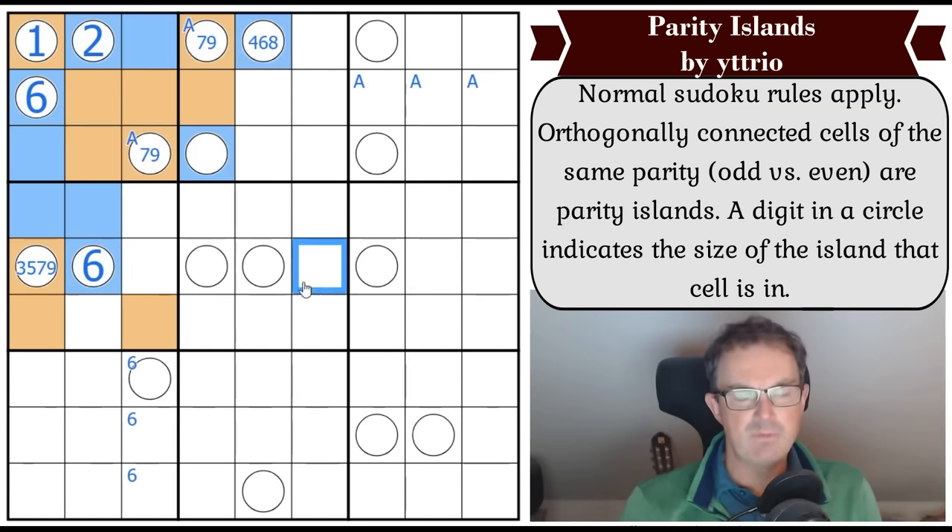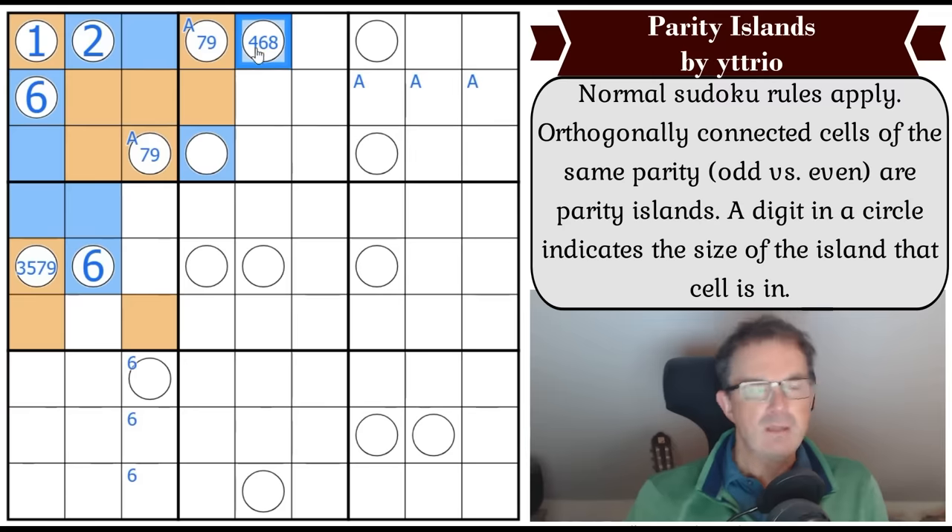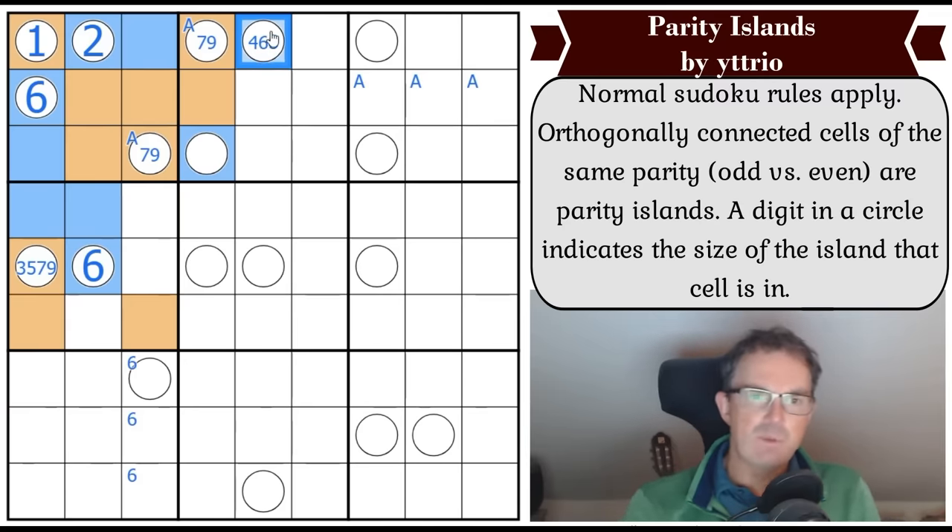Let me see if we can deduce something up here. I've got a region at least four cells large. I'm going to ask: how can it not take this square? Let's make that square odd and see if that works - how do we grow this to size four at least?